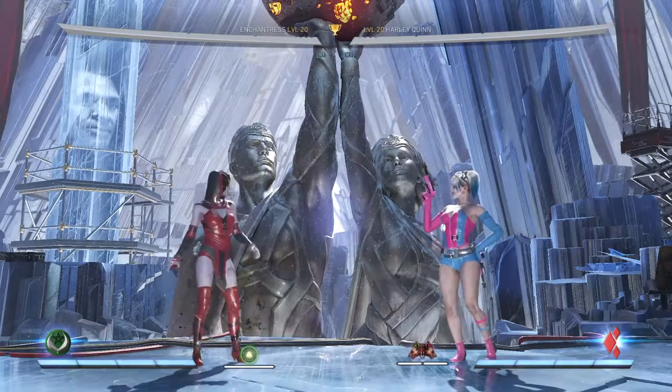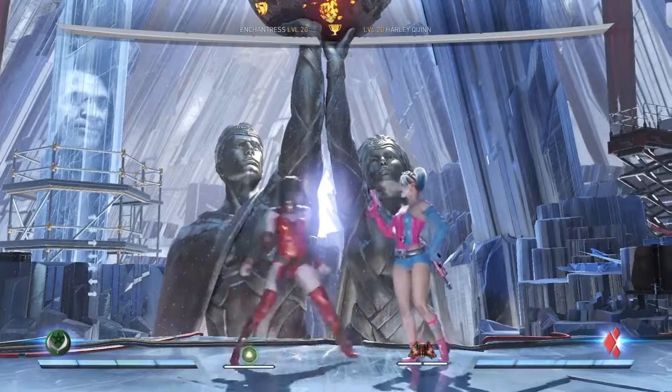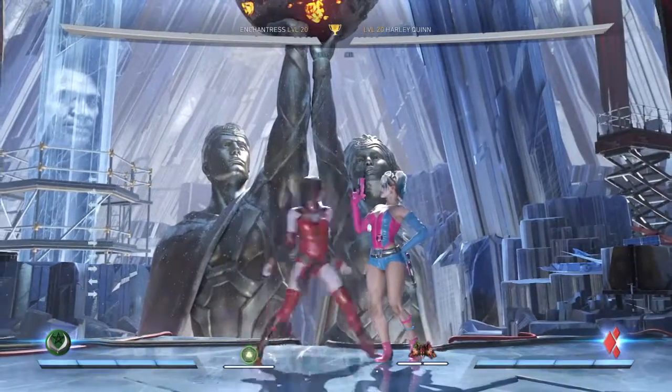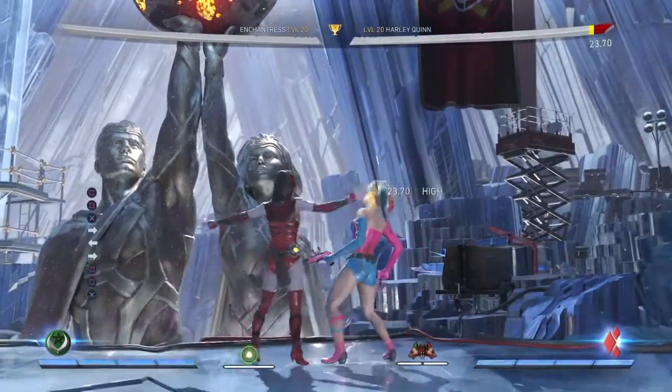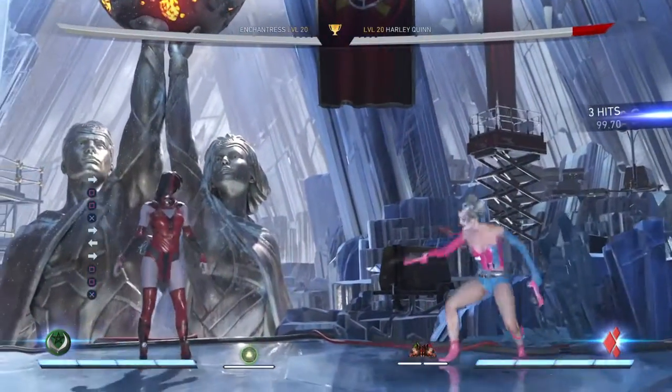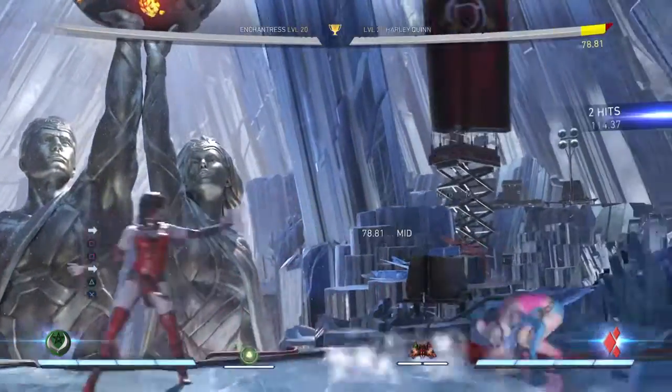Let's get into the combos. The first combo I want to teach you guys is a pretty basic one. It's gonna start off with her one one three, which looks like this and it does like a little launcher. After you do the one one three you want to do your four two three.